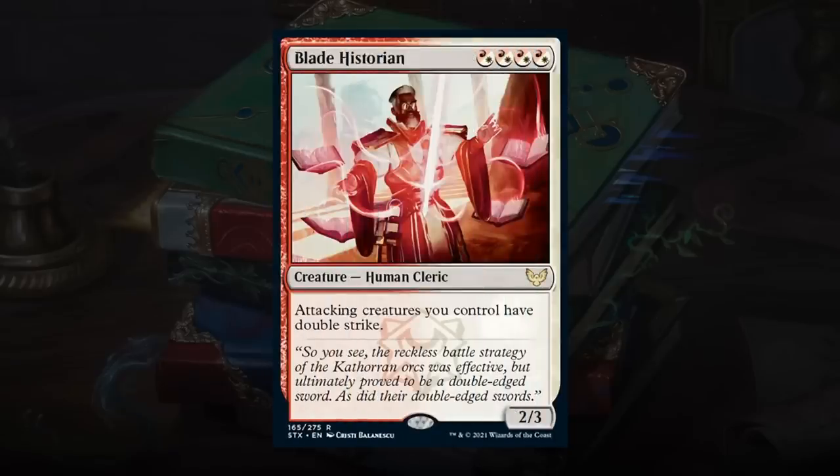Next is Blade Historian, a hybrid red-white 2/3 Human Cleric that gives all attacking creatures double strike. This is incredibly impactful even the turn you play it — just be careful of instant-speed removal. As long as you're red-white and can cast this around turn 4, it's going to be very hard to beat if you have any board presence. Happy giving this an A — definitely a bomb-level card.